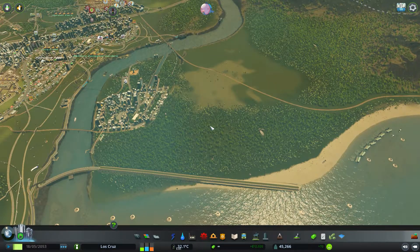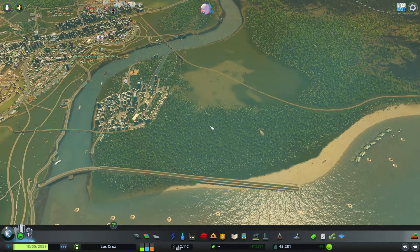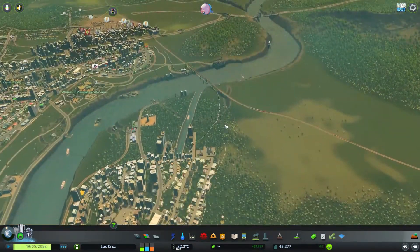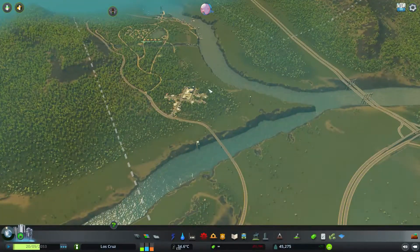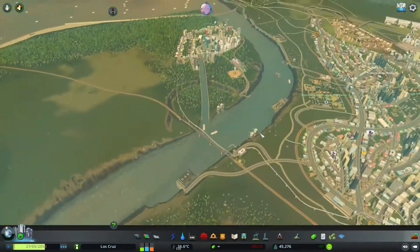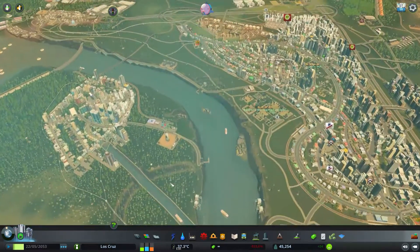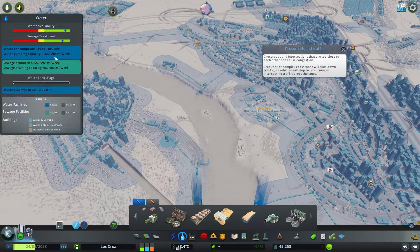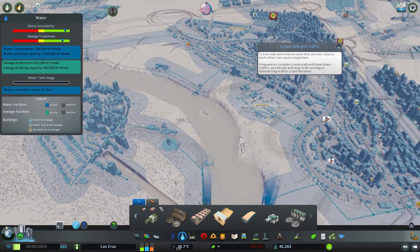Today we're going to be looking at what happens when you produce too much water. Now that might sound like a stupid problem, but it is a real problem — what happens if you do produce too much water? As you can see, we've now built our new suburb here with a pumping station and water tower, but we also have our old city which is bringing in new water towers. If we look at our water table, we can see that our water availability is miles up and we're actually pumping just shy of double the cubic metres a week for what we need over what we're actually consuming. So there is actually quite a lot of water going to waste within our system.